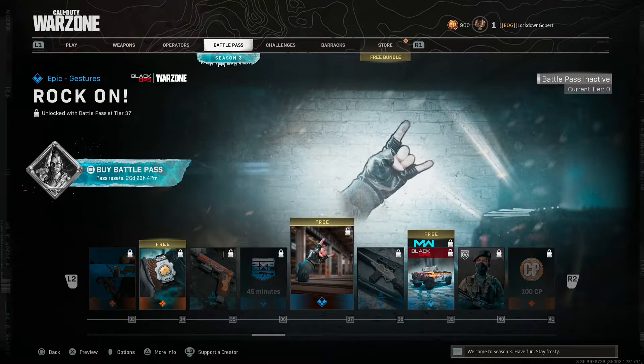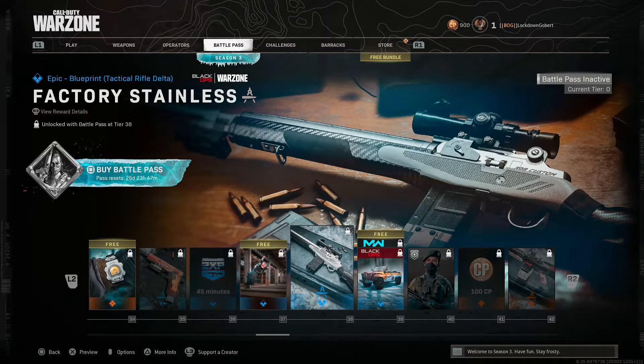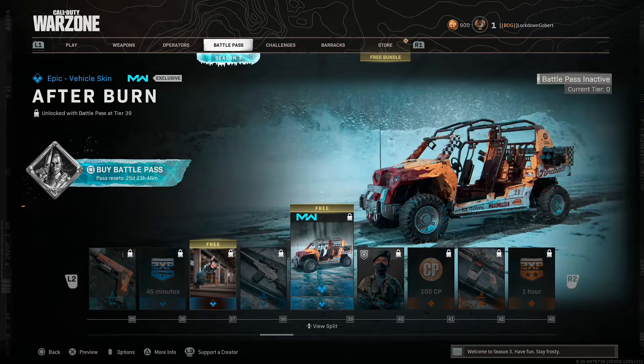What is this? I'm going to assume it's sprays or it might be one of the emotes - I think it's emotes. Another blueprint, another skin for the vehicle. They give a lot of love to the vehicle skins.